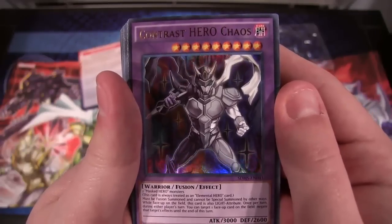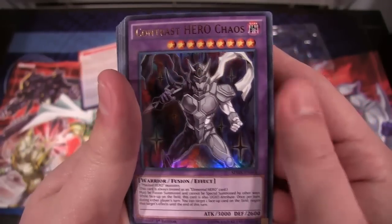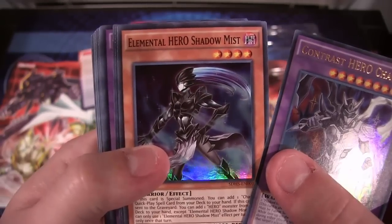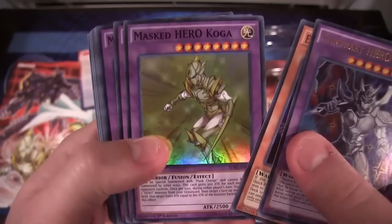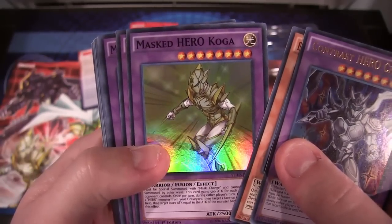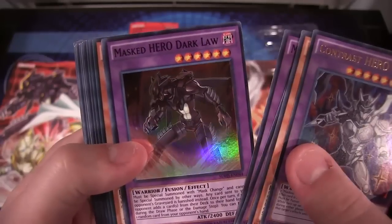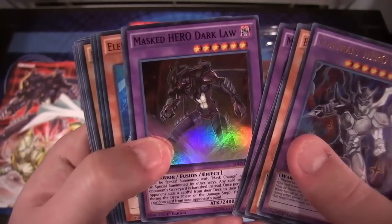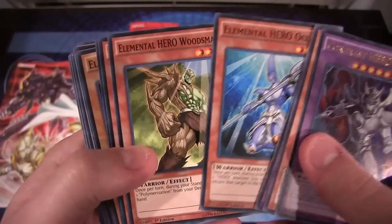First off we have Contrast Hero Chaos — this is one of the newer heroes that came out, it's a really cool card with a strong effect and it just looks awesome. Then after that you get Shadow Mist, kind of a replacement for Stratos for us in the TCG for now. For our other new Masked Heroes we have Masked Hero Koga, Masked Hero Divine Wind, and Masked Hero Dark Law. Dark Law is an amazing card — it's one of the key cards that makes Masked Heroes very usable and competitive.